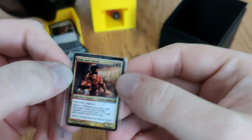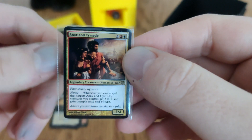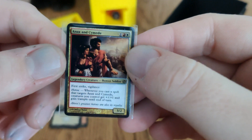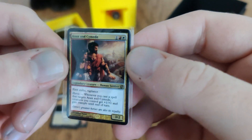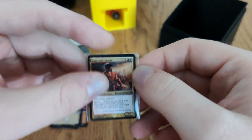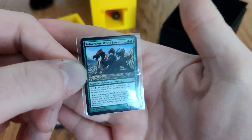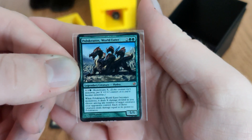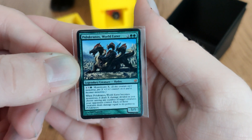Anax and Cymede: vigilance, and when you cast a spell that targets it, target creatures you control get plus one, plus one and trample until end of turn. Decent — a nice little trample enabler, probably a good build-around.